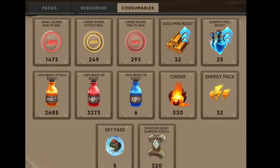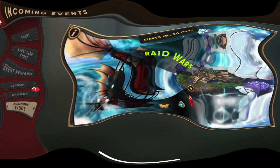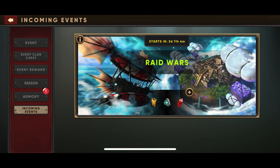The last currency I want to cover in this video is cinders and energy packs. These two particular currencies are only useful during raid wars. You can accumulate them during any other event or time — they just come in from some of the chests you get. I'm going to have a separate video for raid wars and go into way more detail on how these currencies work and how to maximize your point gain. Raid wars are coming up in about three days, so I'm working on getting that video out so you can hit raid wars hard for the last one of this season and hopefully finish up a beast tree for your legendary or even get your mythics.